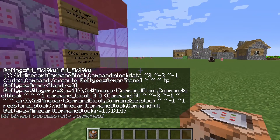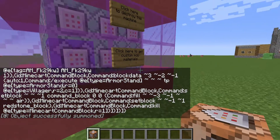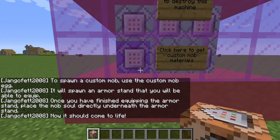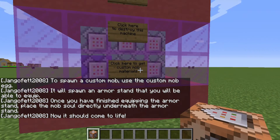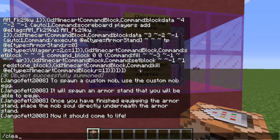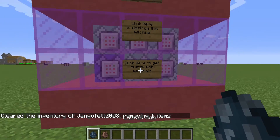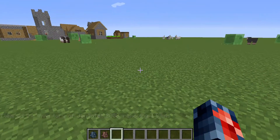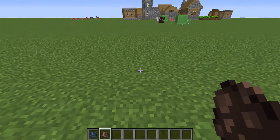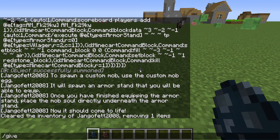Then it'll create itself. On the machine you will see three signs — one says 'click here for instructions' and it just gives a brief description of how to use this command, and then /clear. We can right-click this sign to get the custom mob banner and also the mob soul. These are two very important components.